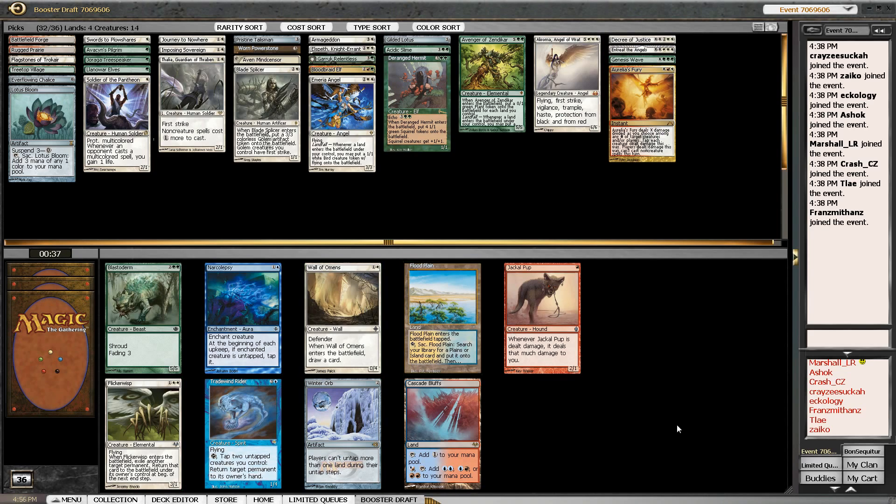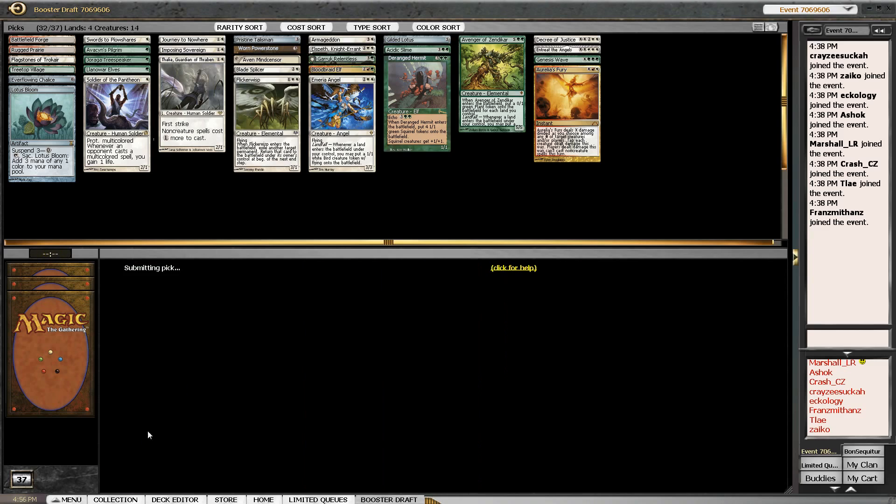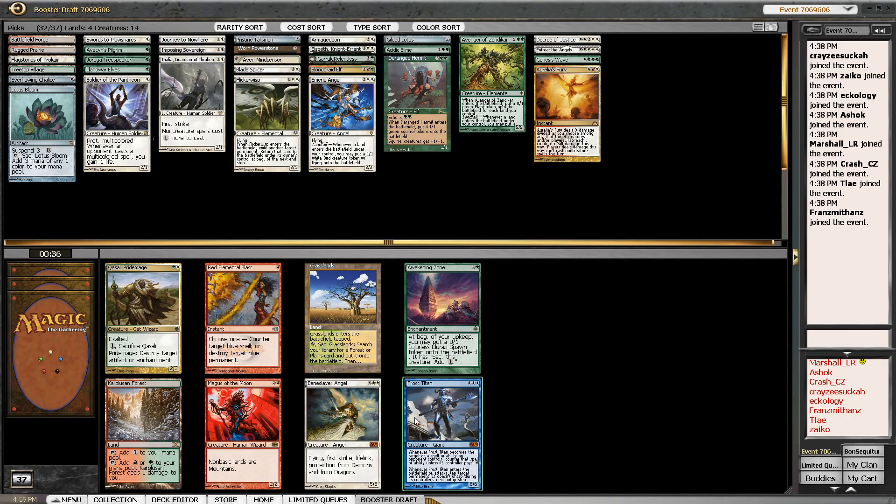Flicker Wisp or Wall of Omens — even Winter Orb is something we could absolutely consider in a deck like this. We have Worn Powerstone, Pristine Talisman, three-mana elves, and Gilded Lotus at the top end. The problem is you want to get ahead and then Winter Orb, and we're really ahead on mana already. I think I just want to take Flicker Wisp and get some value. Another Titan — Kasali, Pride Mage, Awakening Zone, Bane-Alley Broker — all awesome. Probably just going to take Awakening Zone. It's a great spell for going long and then blasting off one of our huge X spells — and I have an unnatural love for this card.